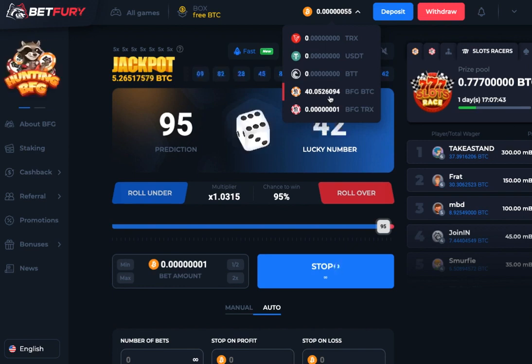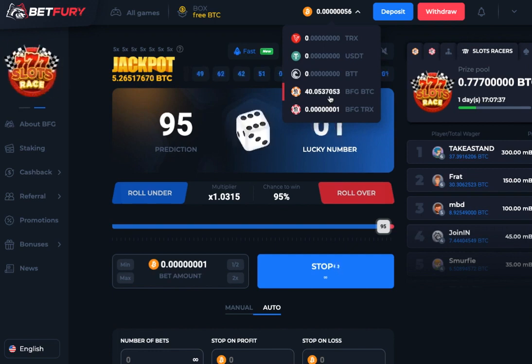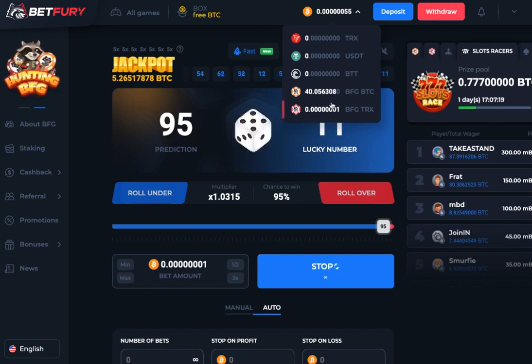This is the best way to mine BFG tokens to get a daily return from the dividend pool. Once you've earned these tokens you get paid every day as long as the pool stays the same or keeps growing. You can see there's a million dollars in the dividend pool, and it's pretty much stayed that way — this casino has been around about nine months, so it's a really positive sign.